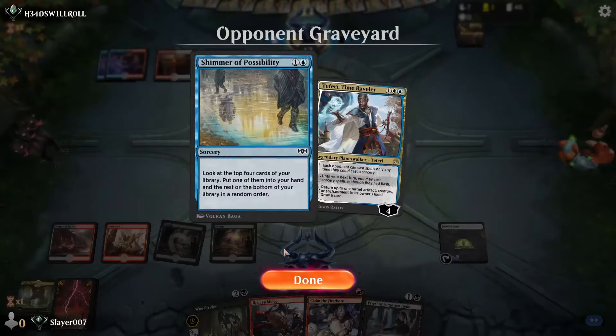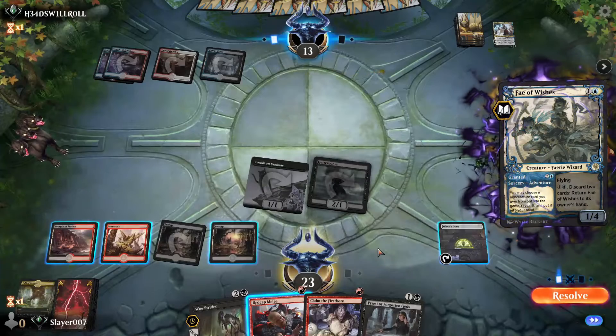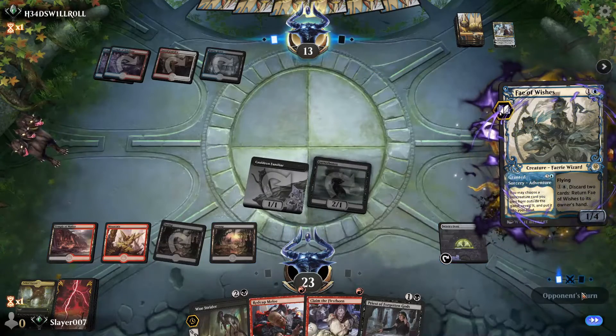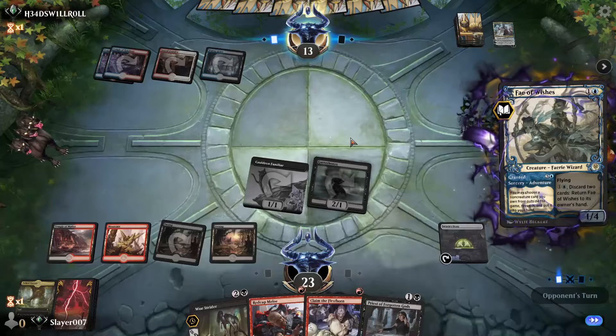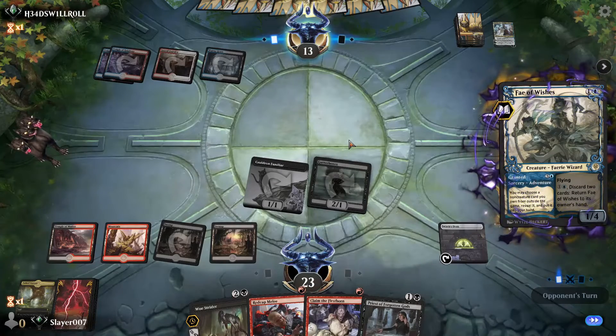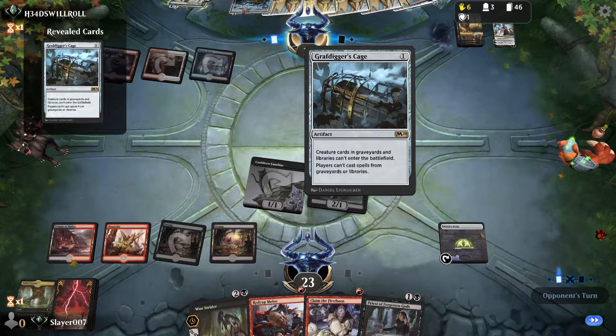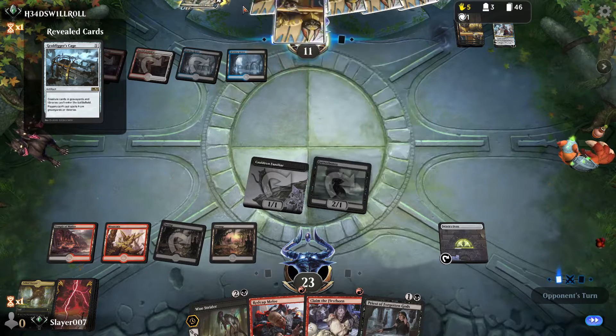Two 2/2 faeries down — not bad. They play Fae of Wishes to find something, so we get to attack a bit next turn. Let's see what they're looking for — creature cards in the graveyard and libraries can't enter the battlefield.